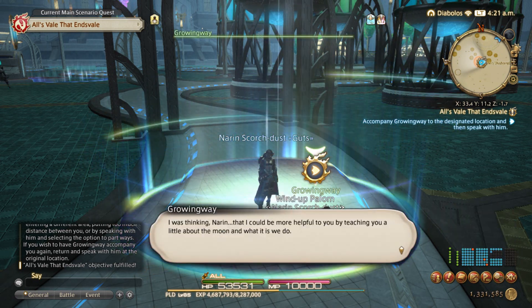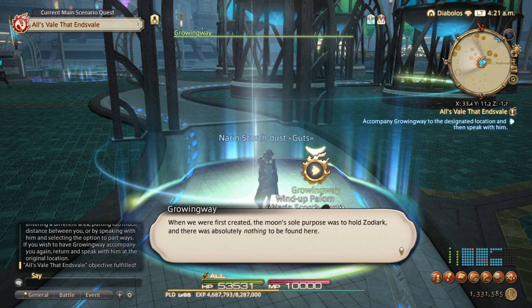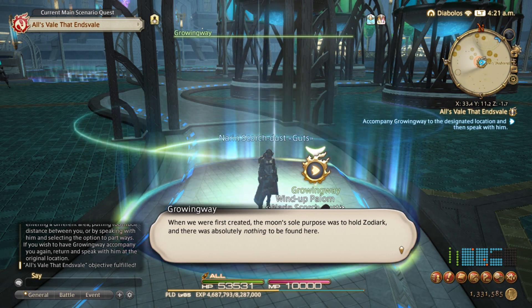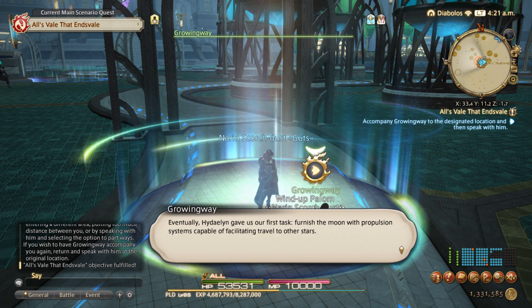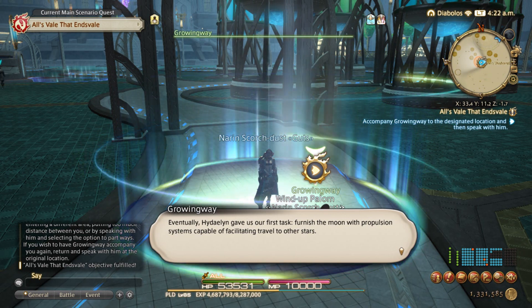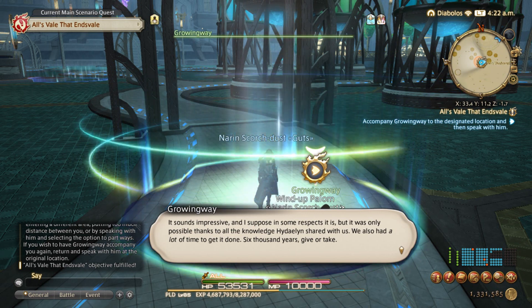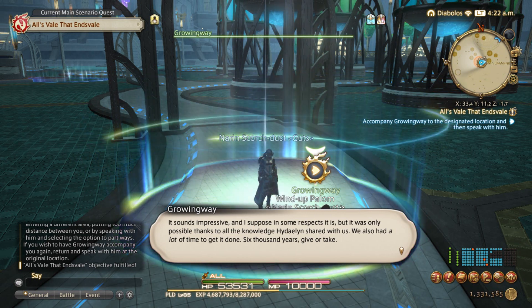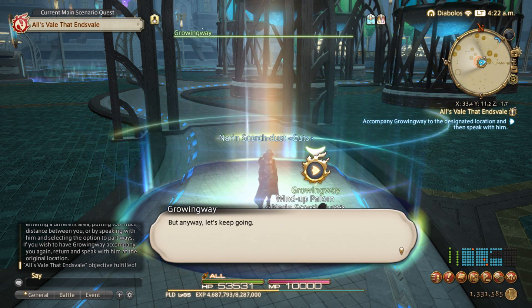I was thinking, Naron, that I could be more helpful to you by teaching you a little about the moon and what it is we do. When we were first created, the moon's sole purpose was to hold Zodiac, and there was absolutely nothing to be found here. Eventually, Hydaelyn gave us our first task: to furnish the moon with propulsion systems capable of facilitating travel to other stars. Sounds impressive. I suppose in some respects it is, but it was only possible thanks to all the knowledge Hydaelyn shared with us. We also had a lot of time to get it done — 6,000 years, give or take. Anyway, let's keep going.